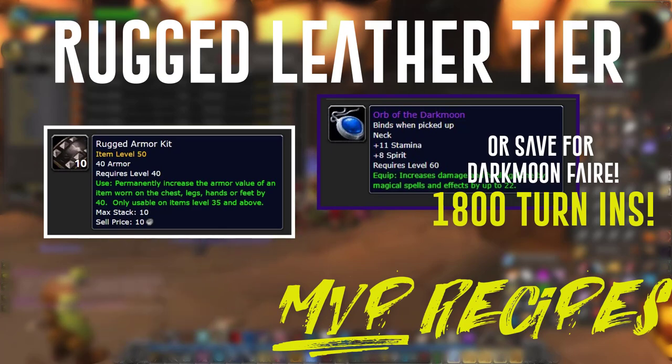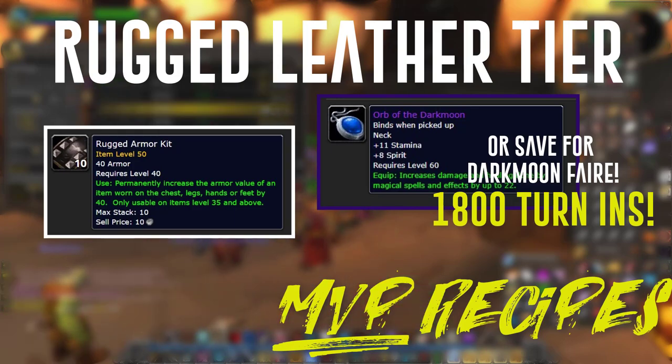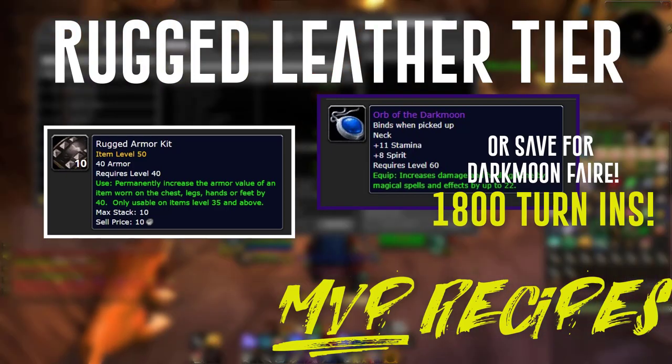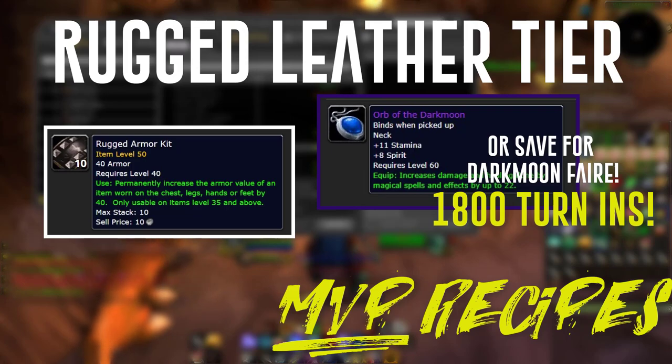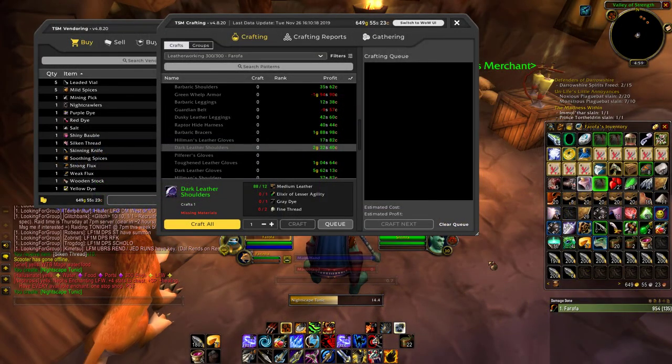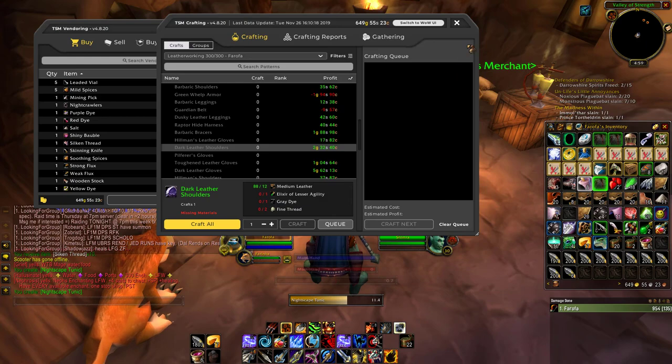Hopefully this video gives you some idea on how to make money, taking into account the thresholds I'm comfortable with for buying each individual leather. Depending on your server's market, you can make a killing with leather working. A lot of people are buying this stuff, and the best thing about leather working is the low-cost materials — you're not making a big risk like buying blacksmithing ingots. Leather working is a very safe profession, and a very safe way to make good money. So go ahead, shake that salt, build those tunics, and make that money.